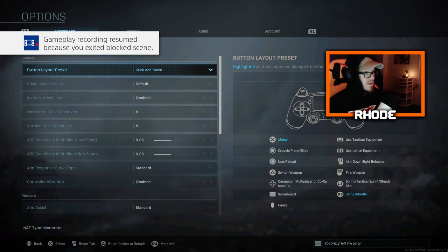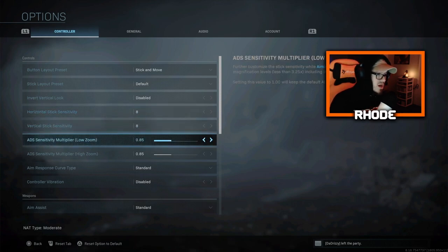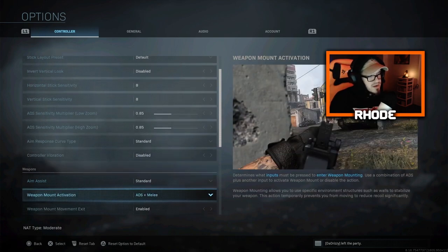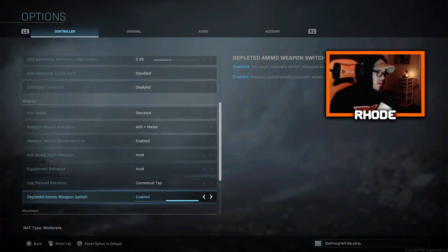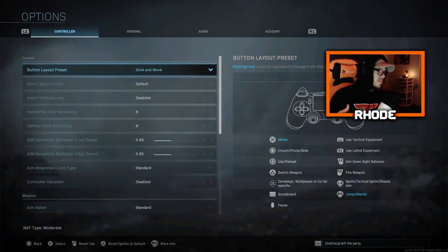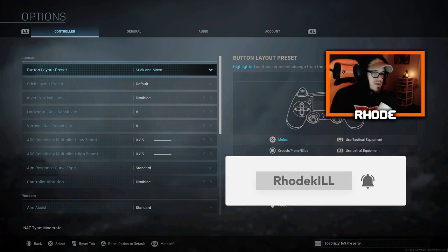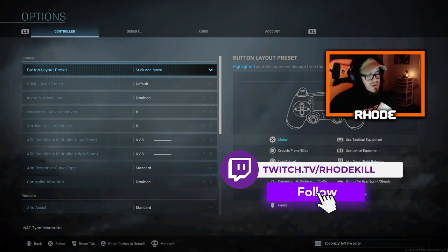That's my best settings video. The main things are: Stick and Move, the 8/8 sensitivity, and the 0.85 ADS sensitivity — those are huge. Obviously practice makes perfect, so you can run any setup and improve. I think this overall setup is really comfortable and really good settings you guys could run. I'm going to mess with the aim response curve type in the future — precision is good for really accurate players, I may try that out, but I've kept it standard and I do pretty well with it. If you have questions about other settings or I didn't explain something well enough, leave a comment below. If you enjoyed the video, hit that thumbs up and subscribe. See you in the next one — peace out.